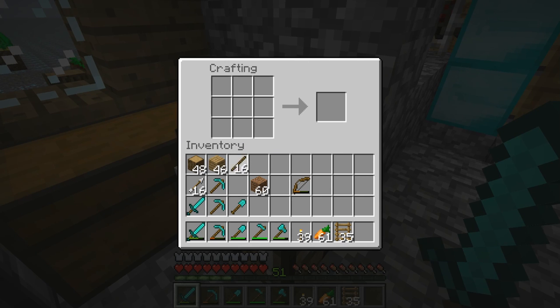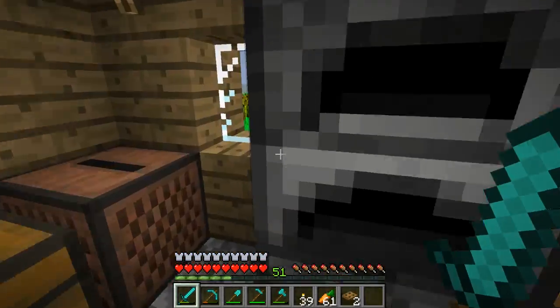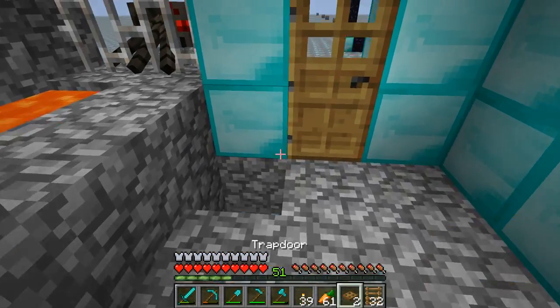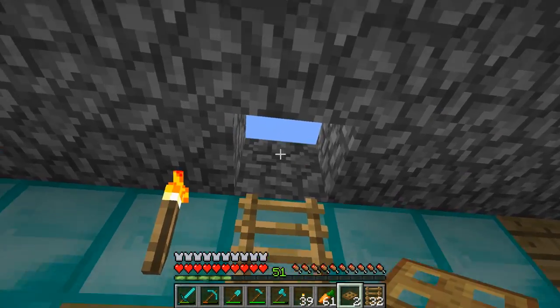We can already hear the nice moans of zombies burning. Now we're going to try to make a trapdoor — I actually kind of forgot the recipe. Oh, this is going to make a fence gate. Let's see — oh yes, there we go, I've got it. We have two trapdoors: we're going to use one trapdoor for the entrance to the underground mining area, and the second trapdoor to prevent mobs from falling down into my base.